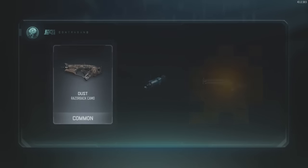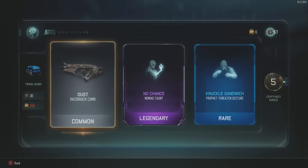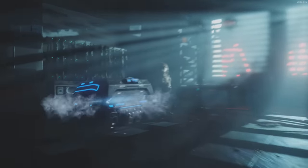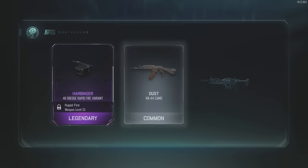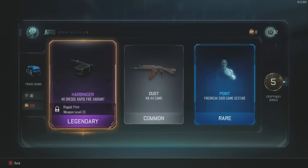Next one — wow, Nomad taunt. I like gestures because at the end of the game it's pretty cool. Next crate — Dredge rapid fire, that could be helpful. Got five more crypto keys — oh wait, we've got enough to open one more!